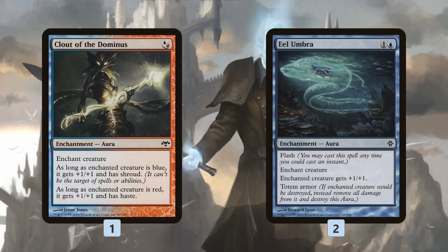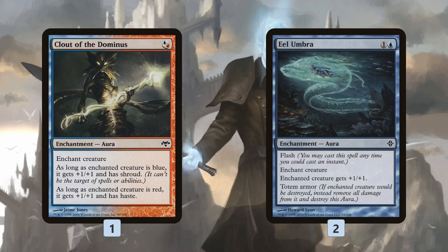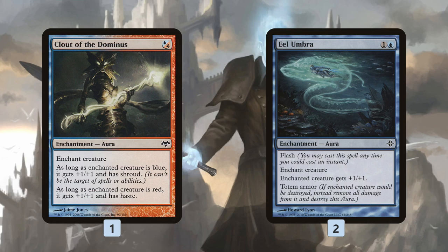What are we tutoring up? We have a couple of different themes. First off, Clout of the Dominus and Eel Umbra are to protect our creature. So let's say we play a Drogskull Captain and we're worried about our opponent killing it. With our Tallow Wisp trigger, we tutor up an Eel Umbra, which is a Flash Umbra that has totem armor. So the first time our creature would be destroyed, instead the Umbra is removed — meaning if our opponent tries to bolt our Drogskull Captain, we give it protection. Clout of the Dominus gives any of our non-Gloom Surgeon creatures Shroud, so it's going to be hard to kill with targeted removal.